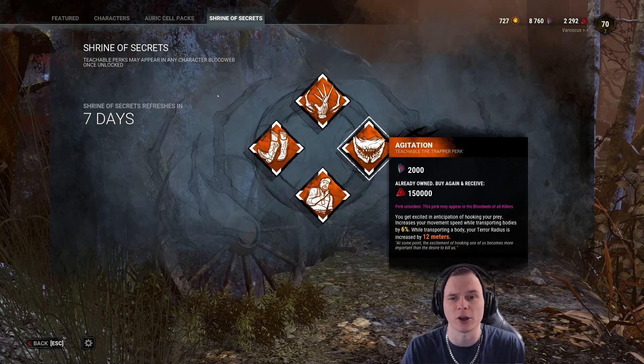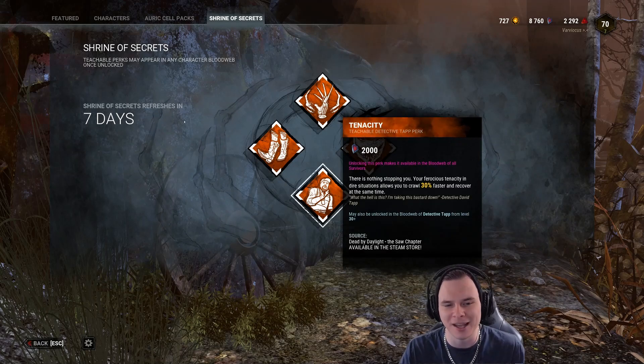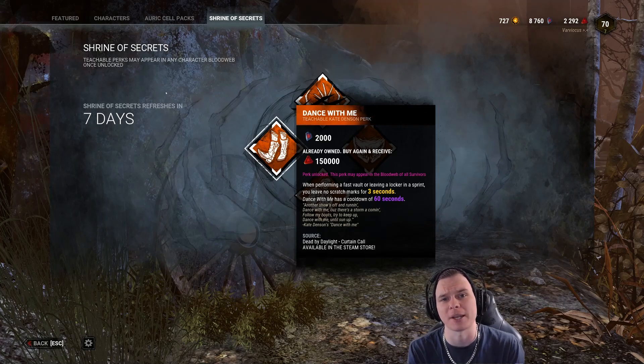Also in the shrine we've got Agitation, which is a phenomenal perk - my sixth favorite perk in Dead by Daylight. Tenacity, which is a teachable coming from Detective Tapp, and Dance With Me, which is a teachable coming from Kate.